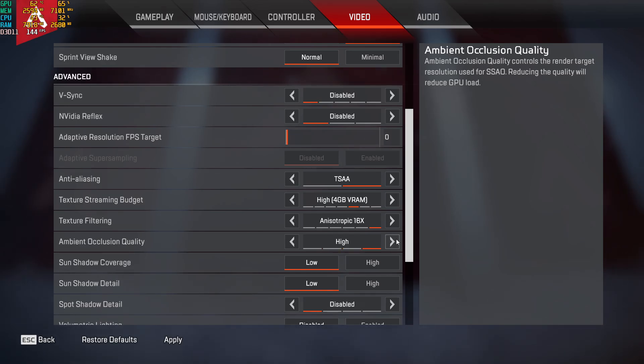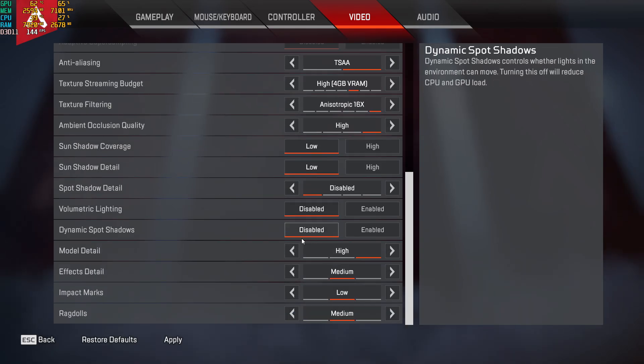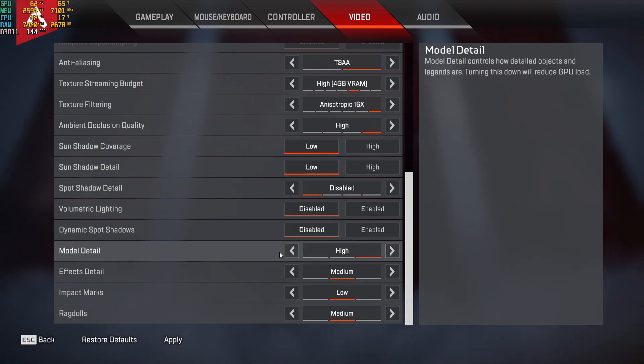The next few settings: put the following on low, then low again, and disable the next one completely. The two after that, set to disabled as well. For model detail, you can put on high. Effects detail on medium or even low — you don't really need to see all the effects. Impact marks can be set to low or disabled completely. Ragdoll — how enemies fall when shot — put it on medium or low. Keep mine on medium and apply these settings. These are the best settings for Apex Legends right now and you will get better FPS.